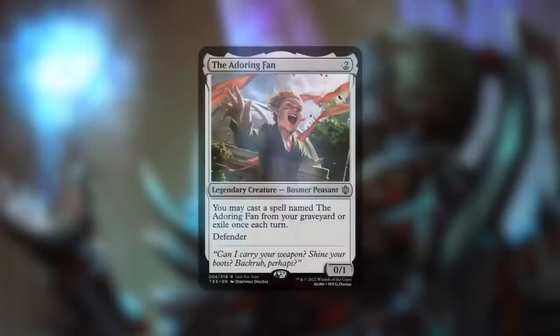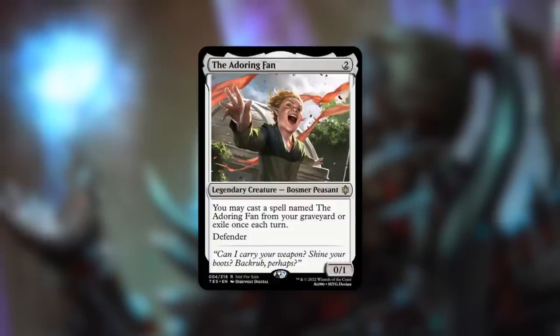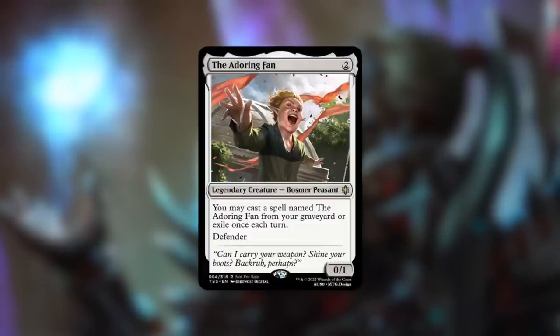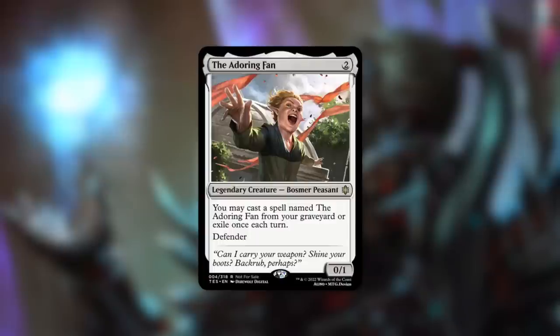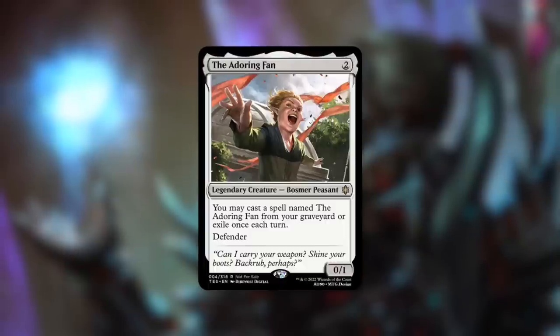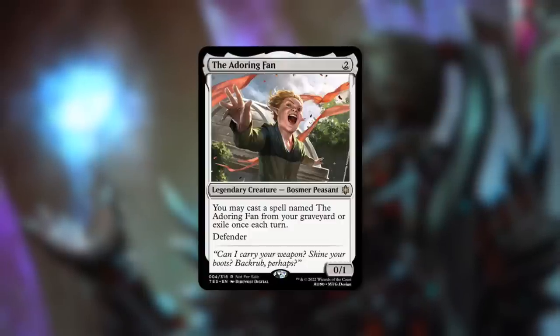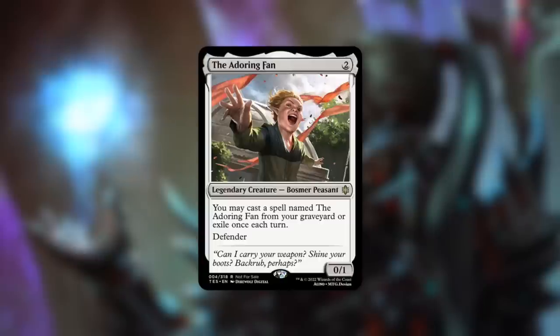The Adoring Fan is a 0/1 Bosmer Peasant costing two, with Defender. It says: you may cast a spell named The Adoring Fan from your graveyard or exile once each turn. So it's a 0/1 with Defender that keeps coming back again and again. Cost reduction is massive here since it costs generic mana — if you have ways to reduce that, you can just keep casting this for free from graveyard to exile, looping it. It works very well with aristocrat-style strategies — definitely an interesting design.